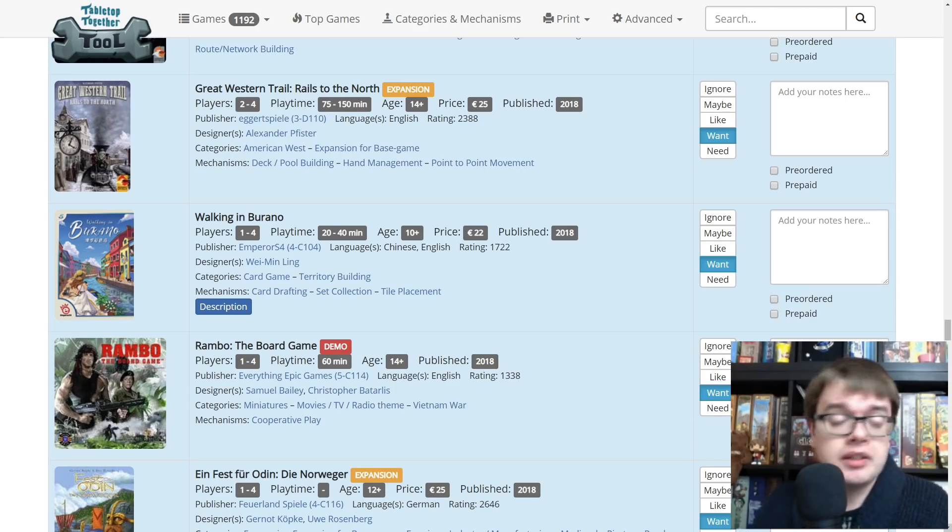Going back to Blackout Hong Kong — there's been a blackout for ages and now people are scavenging. It's a competitive game. Go and listen to Alexander Pfister on the Gaming Rules podcast — it was a really good interview. Walking in Burano — I really enjoyed Burano. I know this isn't anything like the game Burano but it's set in the same place, and it's from Emperor S4 Games. Rambo the board game — I did a Kickstarter preview and it seemed like a really nice cooperative game, rather than just leaving everything to dice, trying to make you feel like Rambo and his team. I want to see how things have changed since the preview.